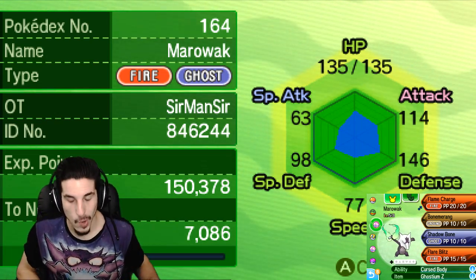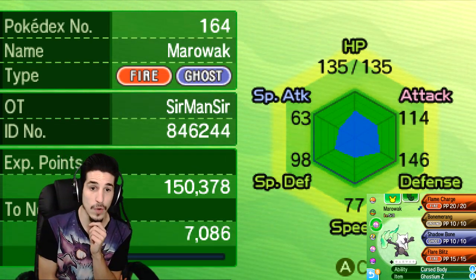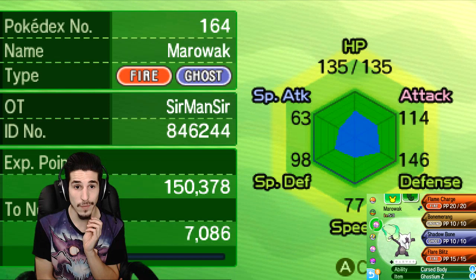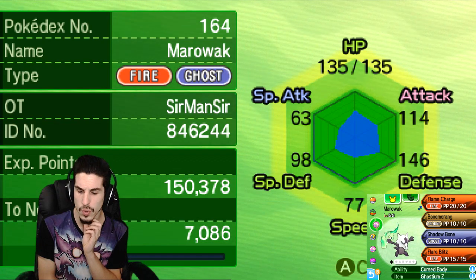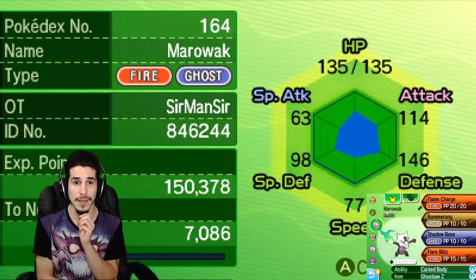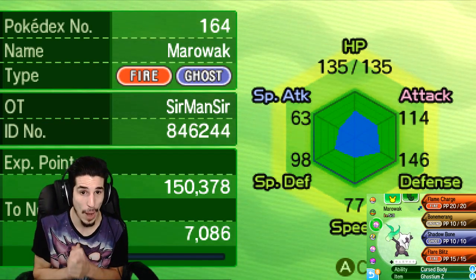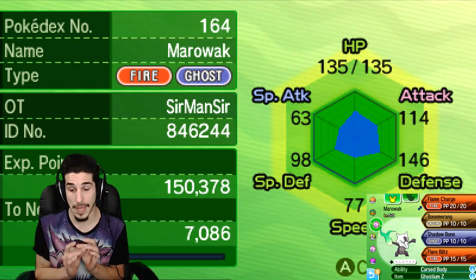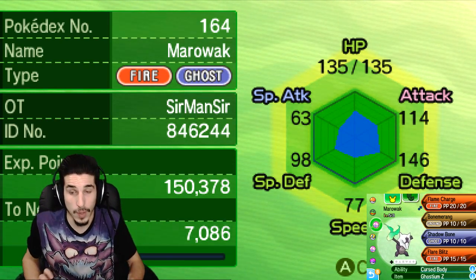Bone Boomerang — why Boomerang over Earthquake? Boomerang hits twice, breaks Sashes, breaks Sturdies, doubles the crit chance instead of one. If you want, you can run EQ for the guaranteed damage, but I like Boomerang a lot better. It gives you coverage against Pokemon that are weak to Ground that are also Fire-types. I use regular Marowak with Boomerang a lot in VGC back in 2014, 2015 on Trick Room teams with Thick Club — Marowak is a force to be reckoned with. You don't wanna mess around with a Boomerang over the field with a Thick Club boost.